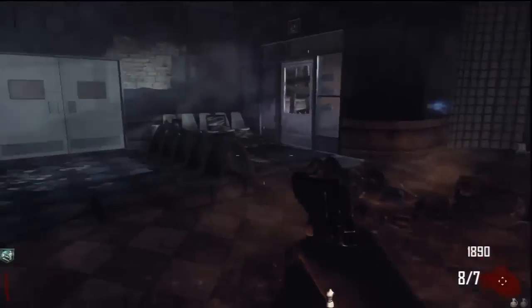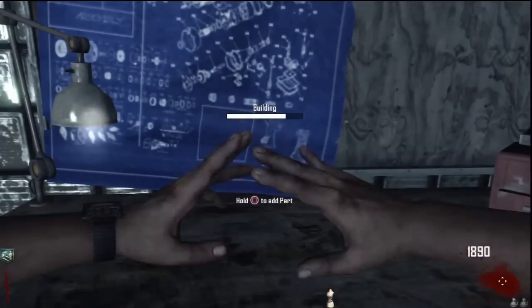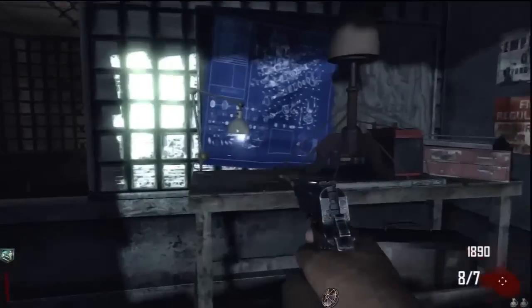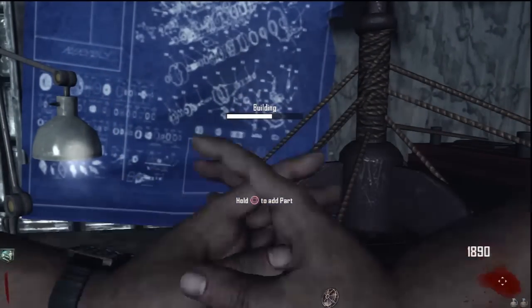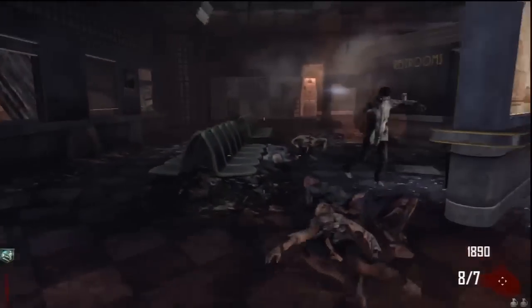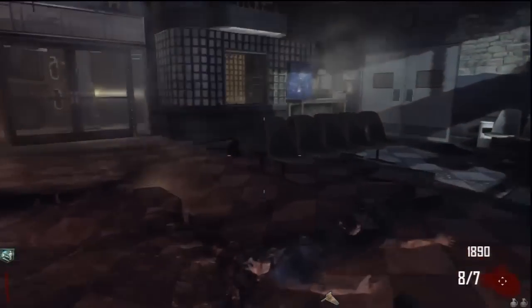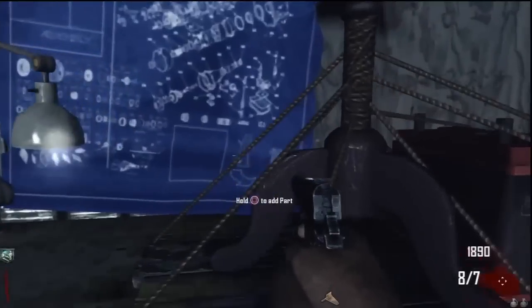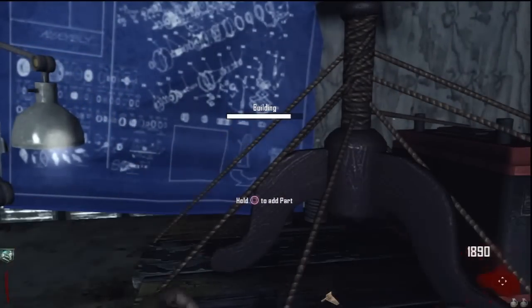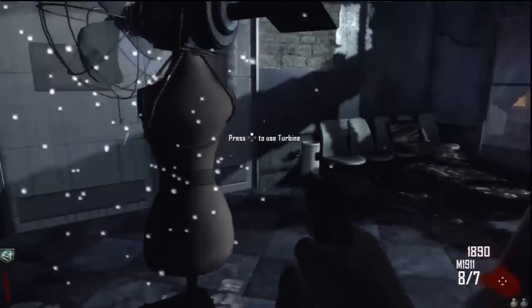Here's the first part — that mannequin-looking thing. We're going to put that in front of the blueprint here and start building. Right behind us on the chair is the fan, and we'll put that up there. The last part is located back by the phones, against the wall on the floor — it's that fin-looking thing right here. We'll pick that up and put it together with the rest of the project. Once it's done building, it'll give us a prompt to pick it up, and then we just hit up on the d-pad to place it and it'll blow those doors right open.